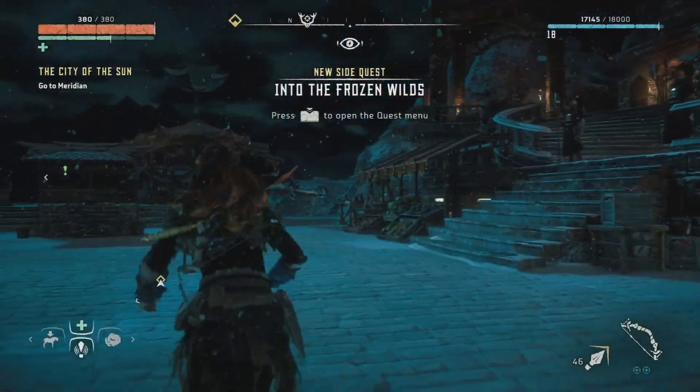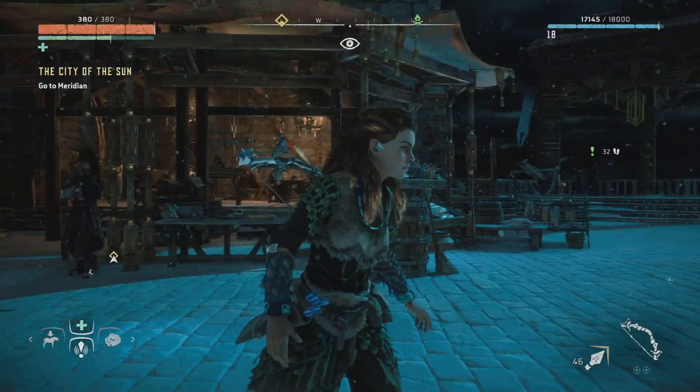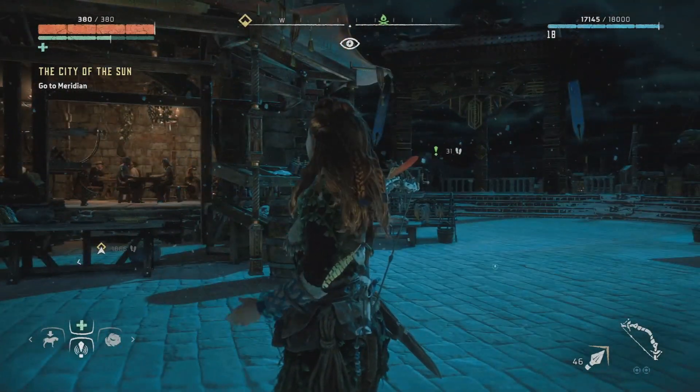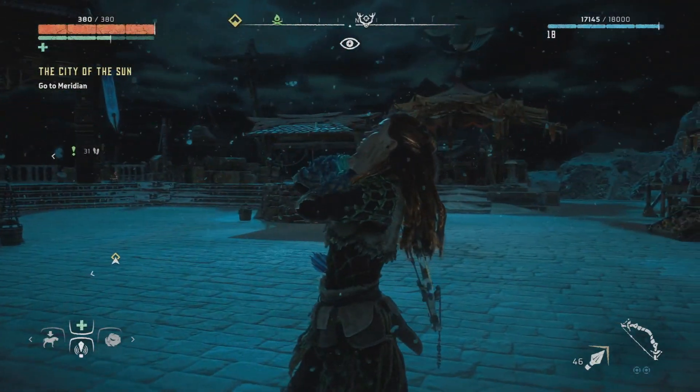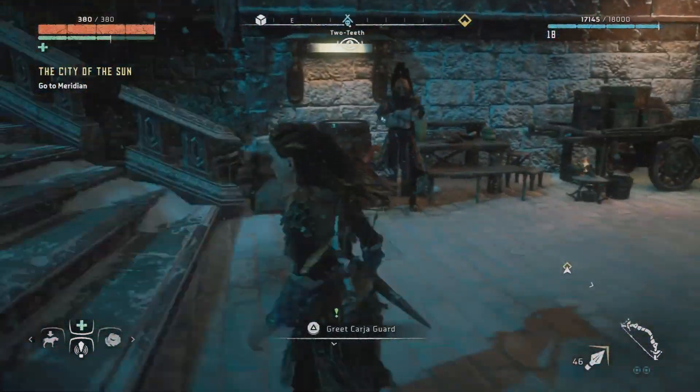And that's your introduction to the Frozen Wilds DLC. The Grave Horde is that gigantic octopus tentacle thing up on the mountain. And yes, you can go right up to it, even now. But as I've said, we're not going anywhere near there because we'll get our ass kicked.